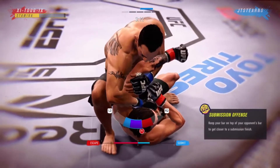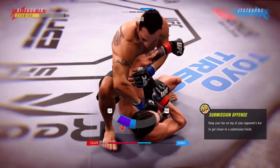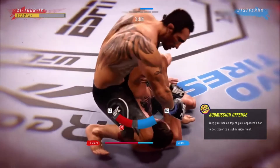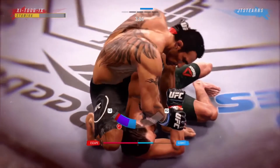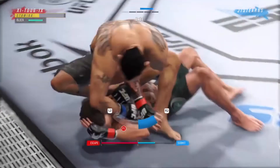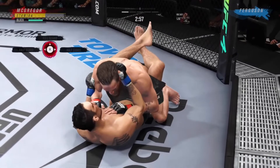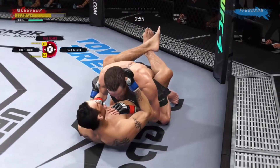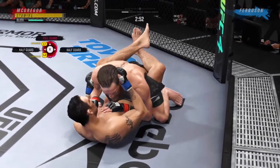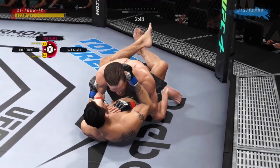Stay in the corners until they force you out. When they force you out, mix up which way you're going — go right, go left corner, go right corner, back to left corner. Just keep mixing it up while feathering your R2 and L2. This will get you out of most joint submissions. As you can see, I'm using Conor McGregor — he doesn't have good submission defense — but I was still able to get out of the arm triangle and the arm bar, all off the denials while at a stamina disadvantage. That shows this submission defense works.